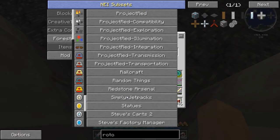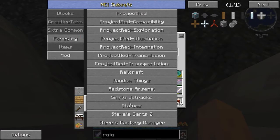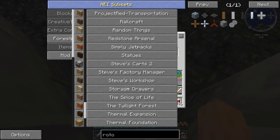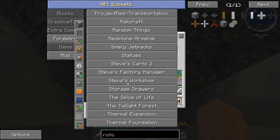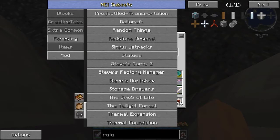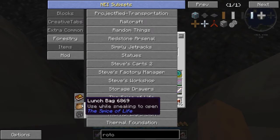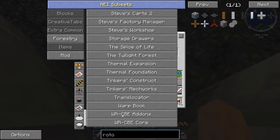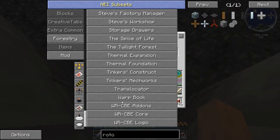Random Things is now part of the pack — I went ahead and just let it go through this time because I got tired of it asking me. Steve's Workshop and Storage Drawers are also here. Spice of Life is in now — is it Launchbox? Launchbox, Launch Bag — I have to find out what those do. And the rest of it is really just a lot of updates.